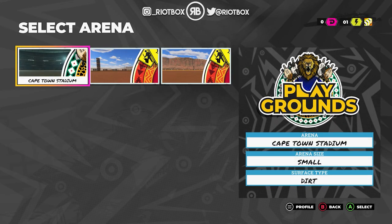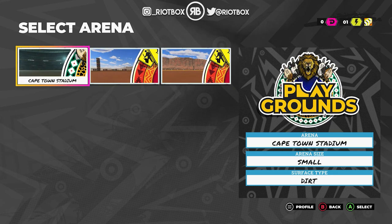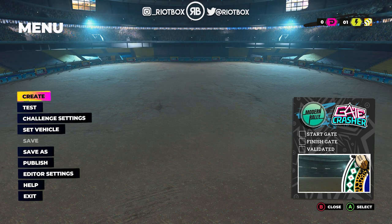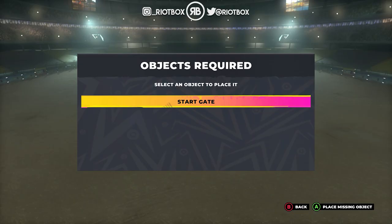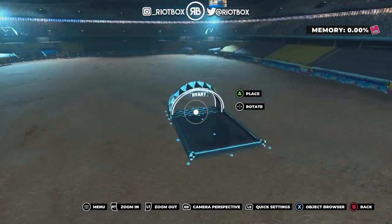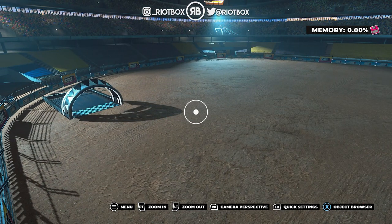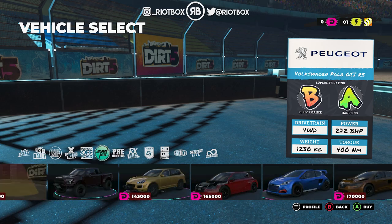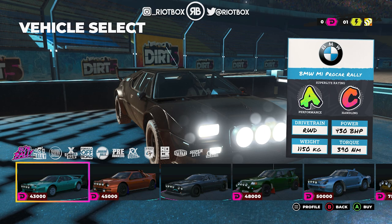I wanted to take a dive into the actual Create mode, so let's take a look at the Cape Town arena. Playgrounds Cape Town Stadium - it's only small. The Arizona one has a large and a small arena, but this is what you get. Let's set a start gate and place it. Then we pull the menu and we can set a vehicle. Wow, there are so many different things - 80s rally, 90s rally, classic, cross raid, formula off-road, modern rally, pre-runners.